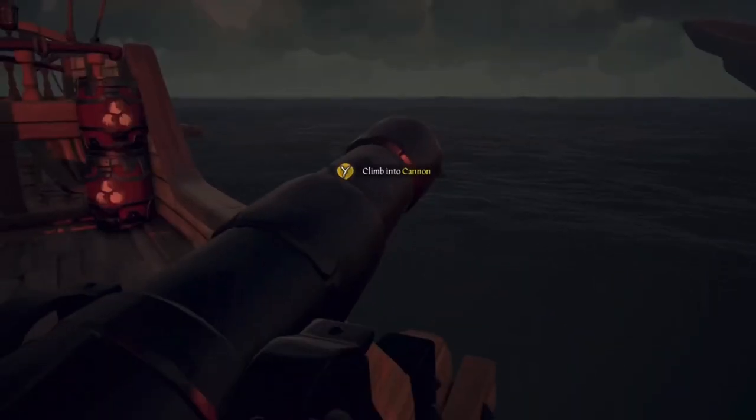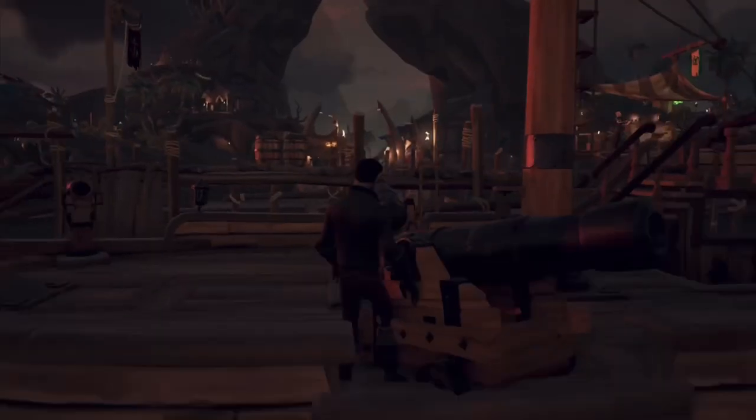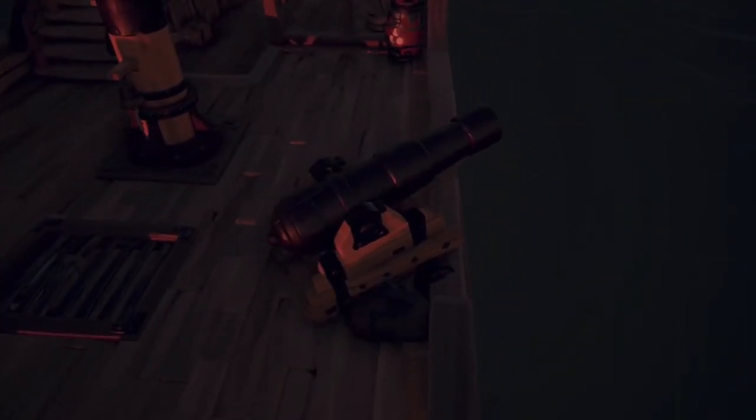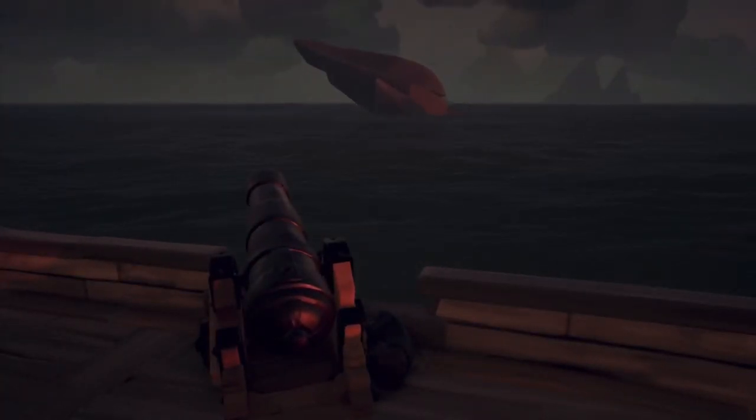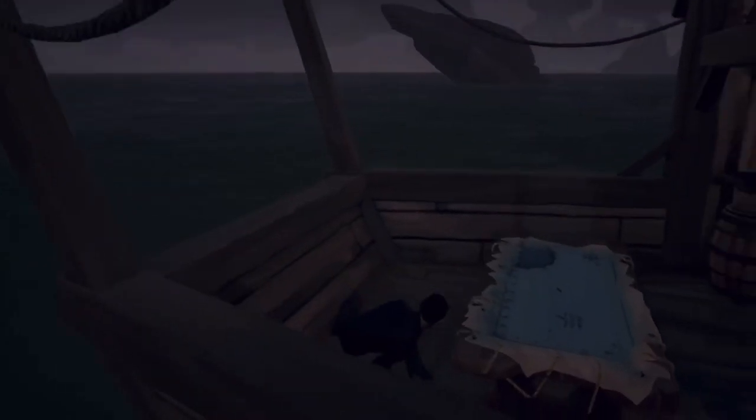To get into the cannon spot, I recommend you move the cannon left or right and go on the side opposite of the pointing direction. Do the hide emote — you can adjust it any way you want to blend in better. That is the second spot. The third spot on the sloop is right here behind the map table. It's not the best spot to hide, but if you're in a hurry it's a decent spot.